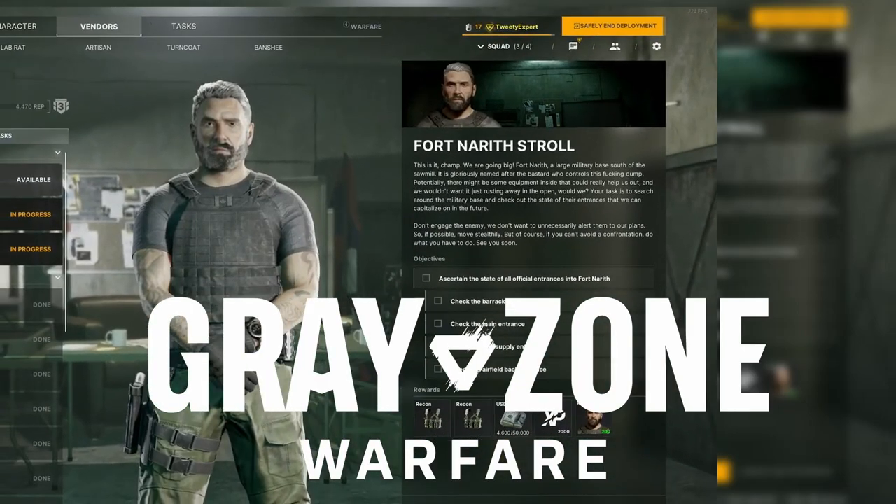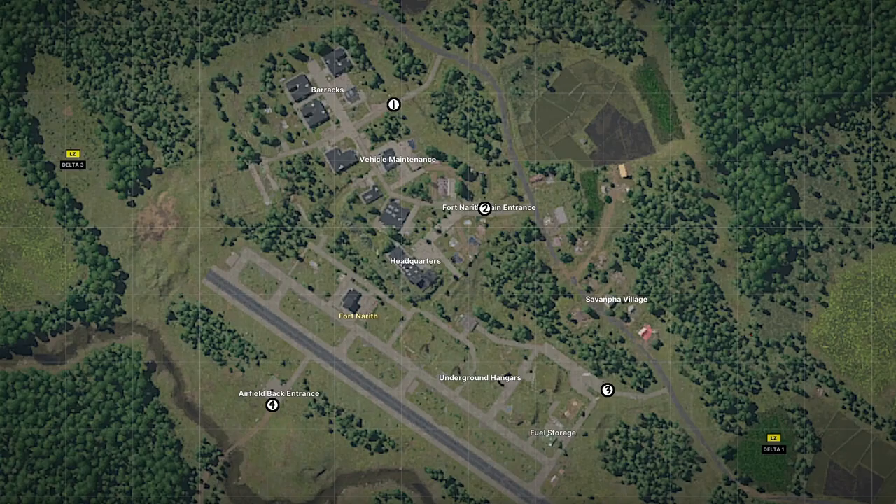You have the quest Fort North Stroll in Greyzone Warfare. Here's how to find it. Fort North is located in the bottom left part of the map.